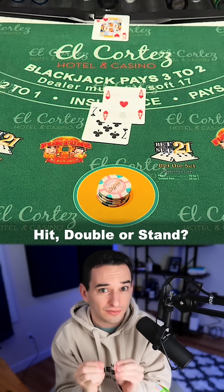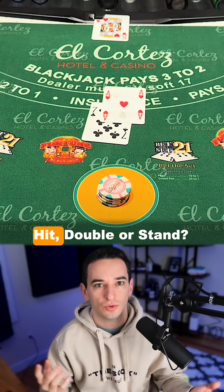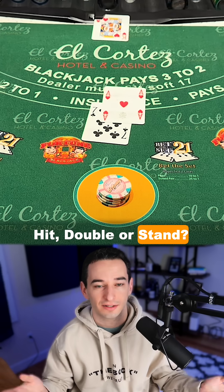The most misplayed hand in blackjack: soft 18 versus a 10. Do you hit, double, or stand? Let's do the math.